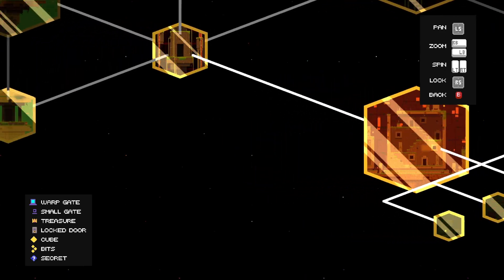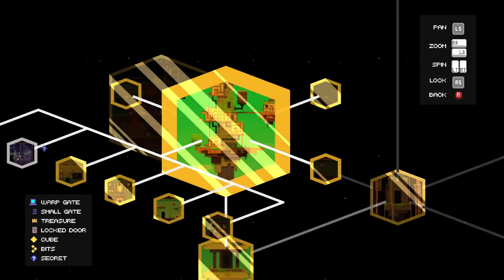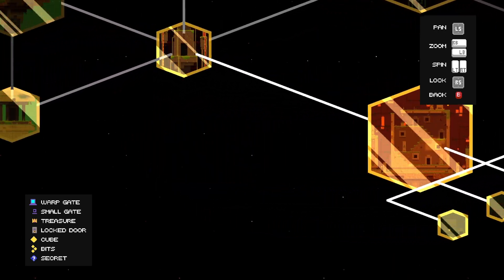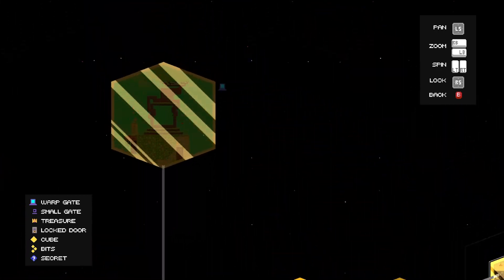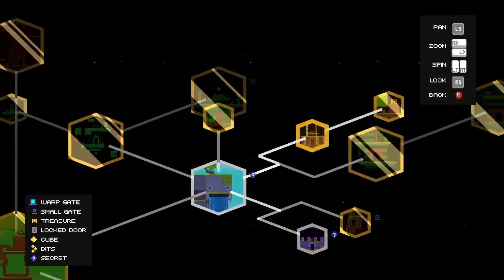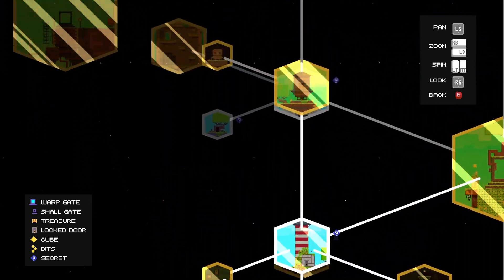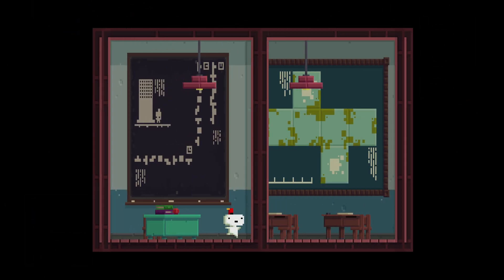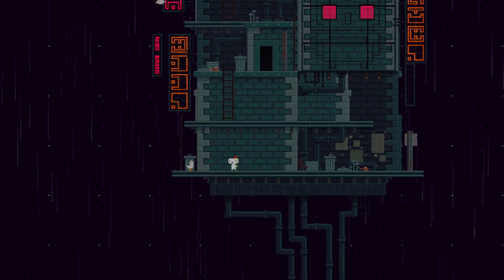I forgot we were revisiting some of these past areas, trying to see what things we could potentially find. It seems like we've basically explored this entire area. We still don't really know what we're doing in the boiler room over there - that's something we need to figure out. I guess we're sort of just heading back to some random areas, trying to figure out these blue secrets now. I'm just having a quick look at the map, trying to find out which secret areas we even have a chance to figure out.